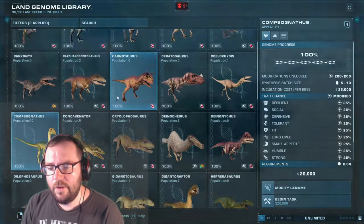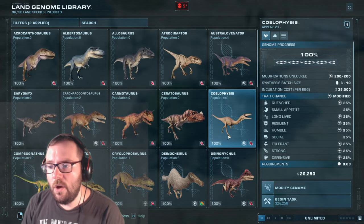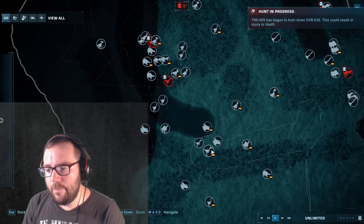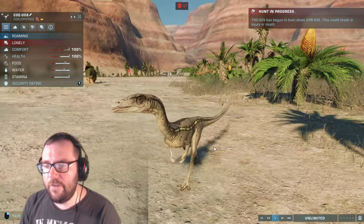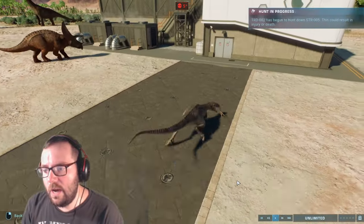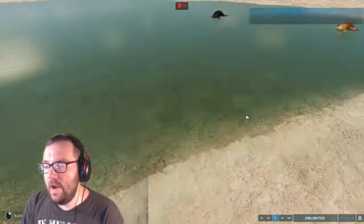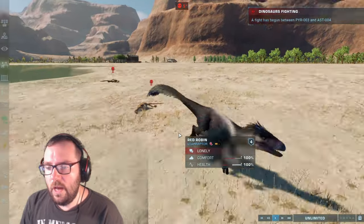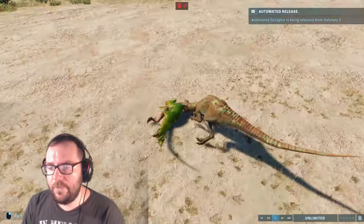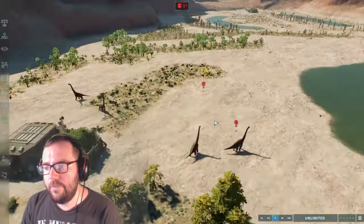How many Troodons do we have left? Only three. And how many Coelophysis? Only one — we only have one Coelophysis left. Where's the last living Coelophysis? There you are, buddy — I'll name you Graphite. Australovenator hunting down another Compy. Troodon looks like it's going after a Struthiomimus. Red Robin going up against a Proceratosaurus — just killed one. How many Proceratosaurus do we have left? A Pyroraptor going after an Australovenator — 26% against 89%, that Pyroraptor's dead. How many Proceratosaurus? We've still got five of them left.